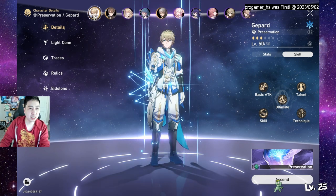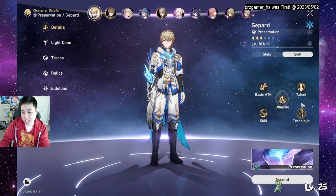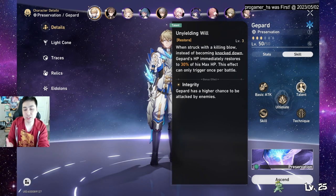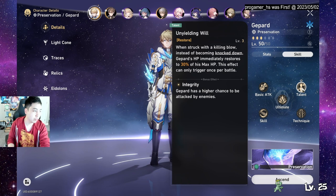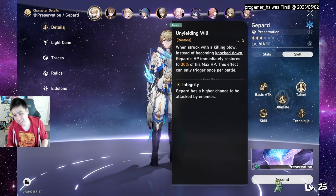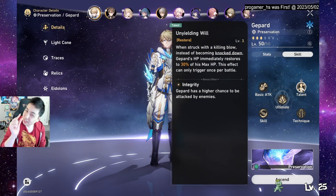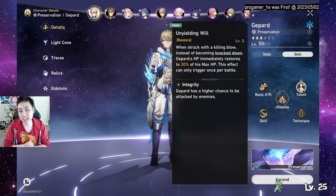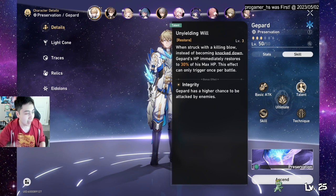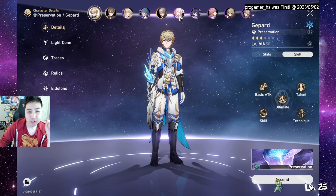Most of the time you just want to hit your tankiest character and he just won't die. He has a talent that triggers when you'd take a killing blow — usually the rest of your team is already gone by then, but it can save you in a close call. Sometimes you're just tanky enough that you win the battle solo — one man army.